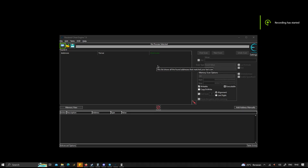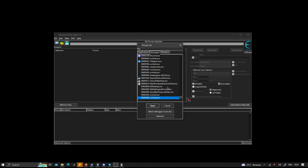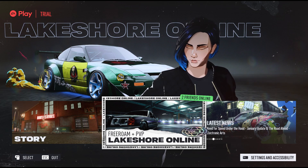Hello guys, I'm going to show you how to cheat and get a lot of money in Need for Speed Unbound. First thing first, I have Cheat Engine running and I have Need for Speed Unbound — it's the salon trial. I'm going to open that up and then let's go online.